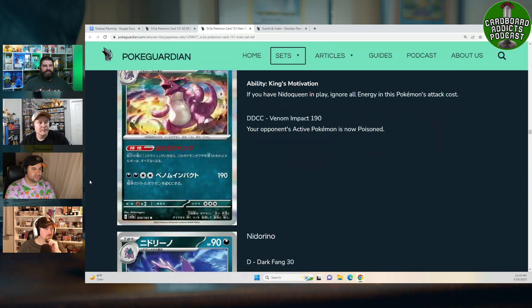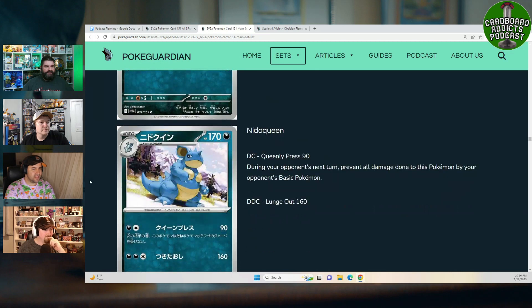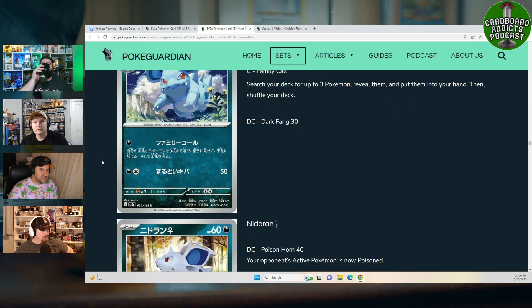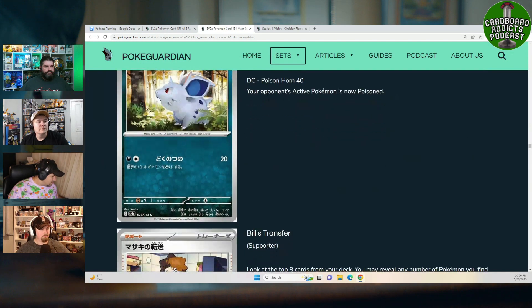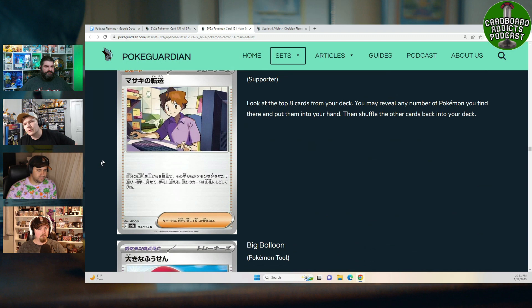A standout mechanical card: Nidoking EX has an ability that if you have a Nido Queen in play, you can ignore all energy costs for its attack — a 190 damage attack for free with an Active Pokemon that's poisoned. That's potentially broken depending on how easy Nido Queen is to get out. Notably, no Nido Queen card has been seen yet. Also discussed: EX cards do require evolution from the base forms, unlike V cards.